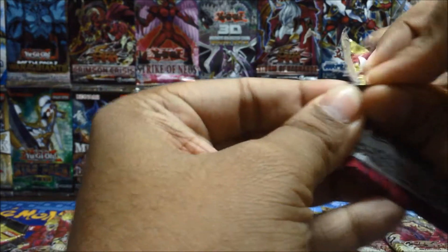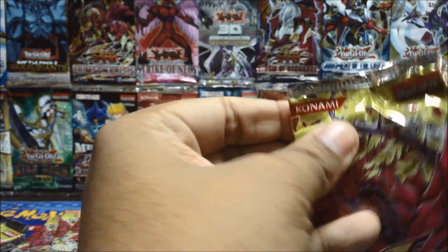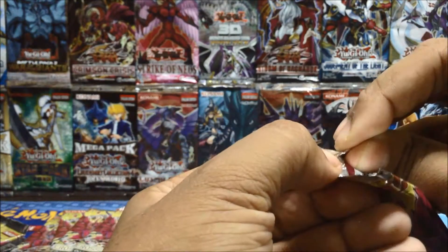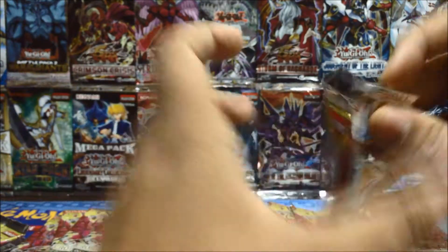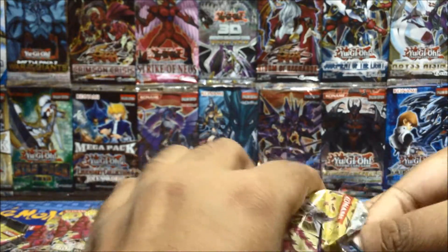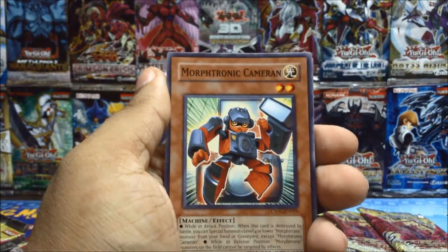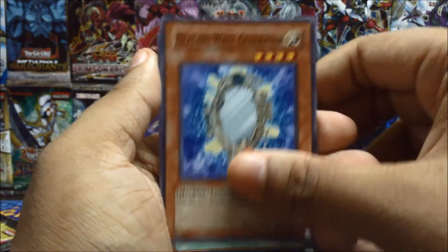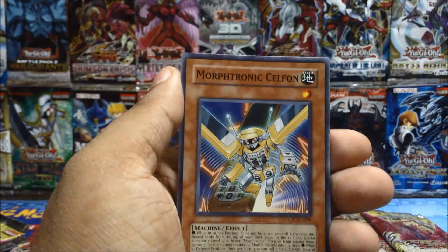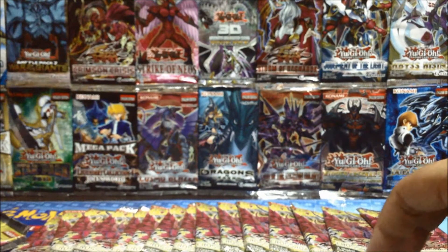The cards are a bit different because they're from Upper Deck — they were the official main distributors for Konami but then there were big problems and they got cut off. Bamboo Scrap, Morphotronic Cameraman, Revival Gift, Healing Wave Generator, Morphotronic Accelerator, Poison Chain, Morphotronic Kelfon, Iron Chain Snake. Only two holos from all these packs.